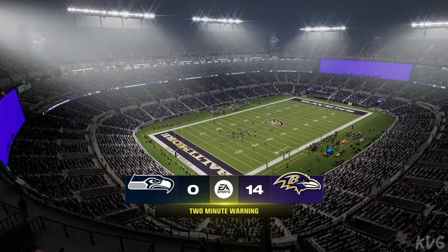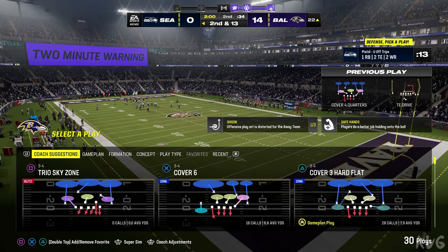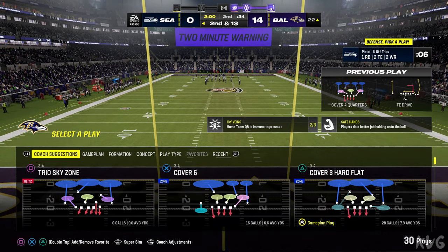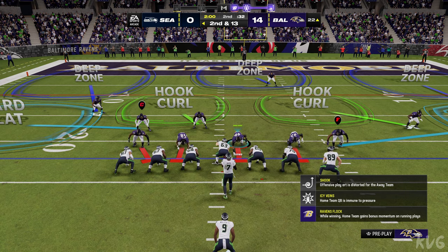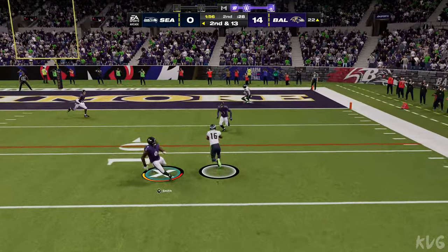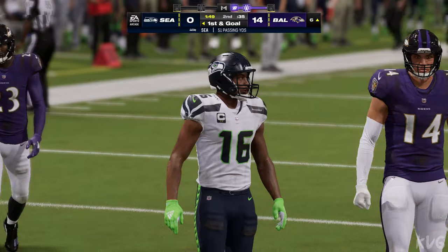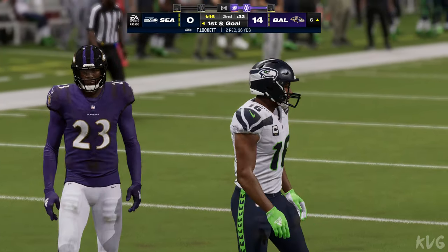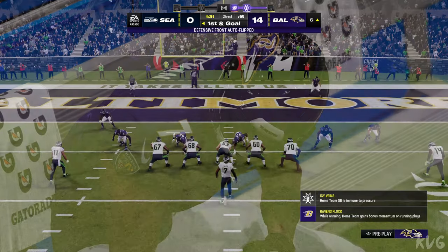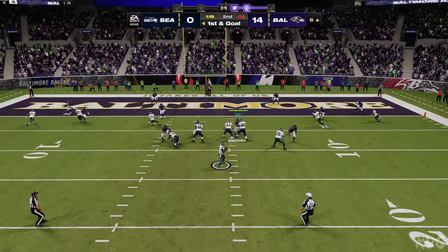Two minutes to play in the first half — it's 14 to nothing. They keep the ball but have work to do on second and long. Now Smith out to the right — he gets it to Lockett — and they work this near the five, stopped at the six. That one good for 17 yards, and now they've got it first and goal. The passing attack is starting to heat up a little bit here in the second quarter — they're reading their patterns downfield and understanding the coverages.